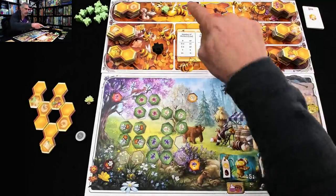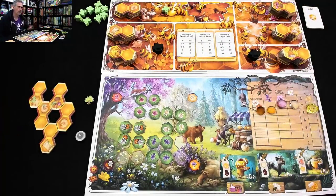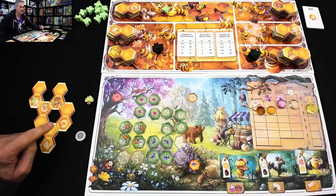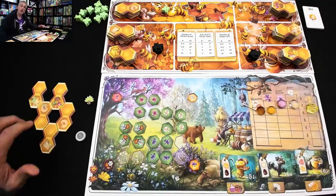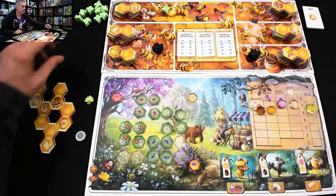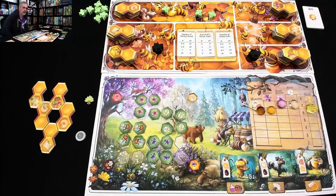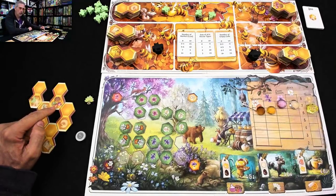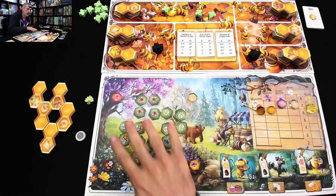These two larvae are going to grow up — boom, boom — I've got two more workers, which I'll be able to use a bit later. And I get to do a forage action, which is a major portion of this game. As part of setup, I basically set up the fields for a two-player game, which is how you set up for a solo game.